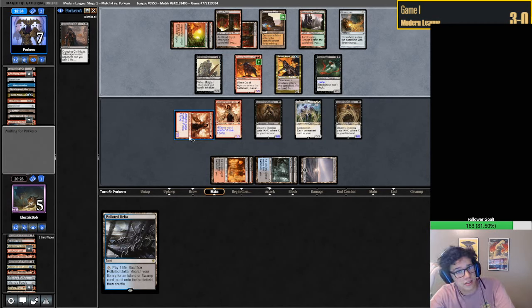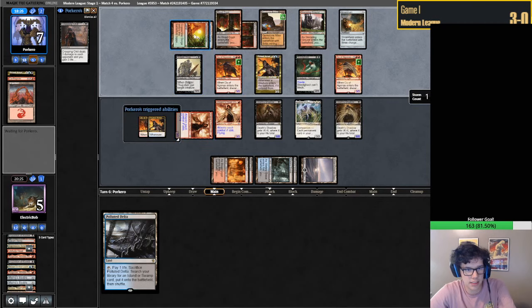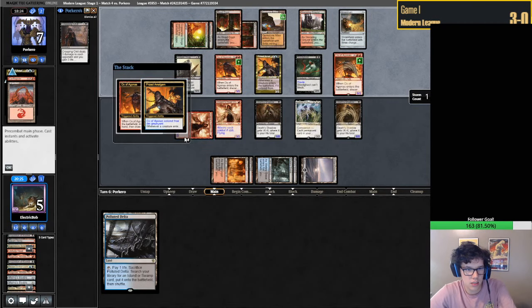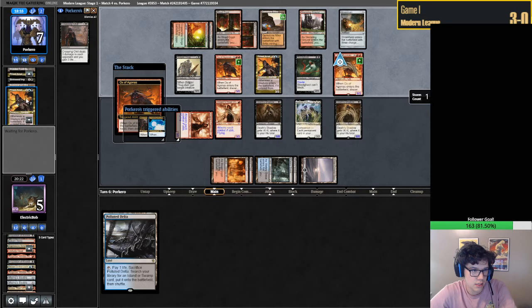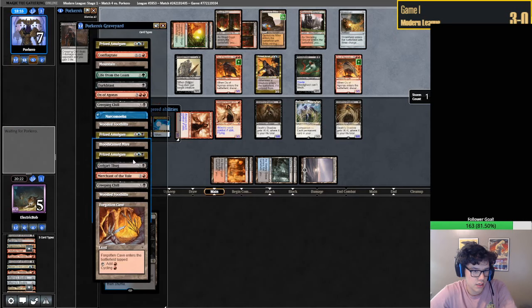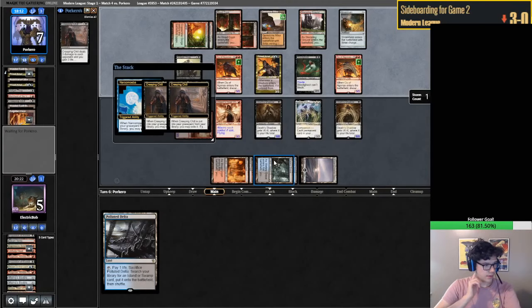Seems like that's what they're doing here. They played a tapped land - that's what it was. Now it's going to be pretty hard-pressed to win this game. Creeping Chill, Narcomoeba. Not another one yet. Double Creeping Chill - that's a step. Nothing much we could do - we tried to pressure them fast enough but we just didn't get there.